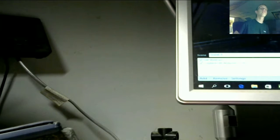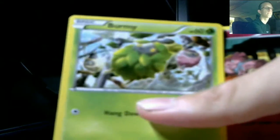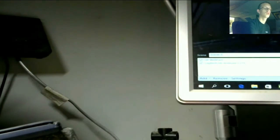And now our final pack — X, Y, Fates Collide — the final pack of this tin for the physical side. From this pack we have: Whimsicott, Double Colorless Energy, Double Colorless Energy, Feraligatr, Snubbull, Bronzor, Minccino, Deerling, Reverse Loudred, and a Mothim Regular Rare.